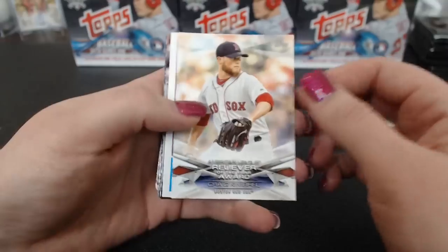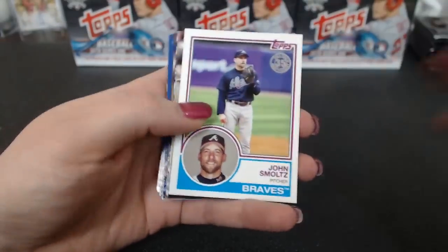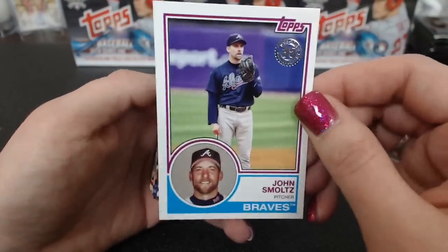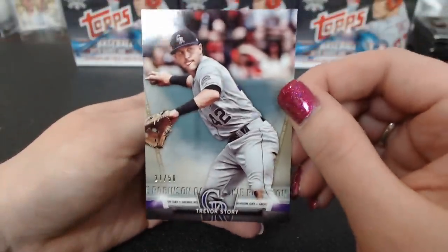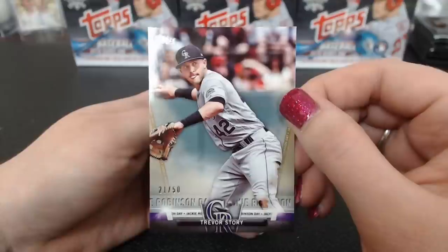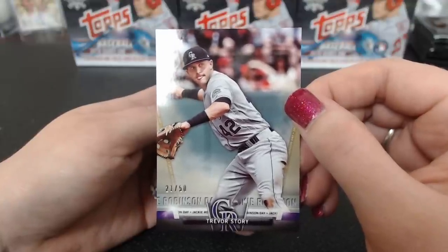Bregman Mother's Day. Reliever of the year, Kimbrel. John Smoltz '83. A Robinson Day, 21 of 50, Trevor Story. Colorado — Alex.